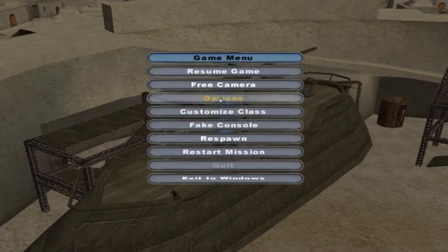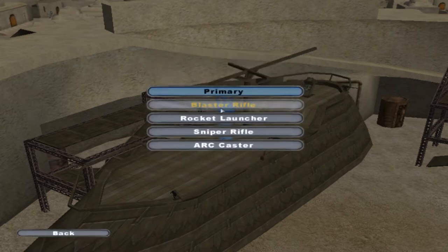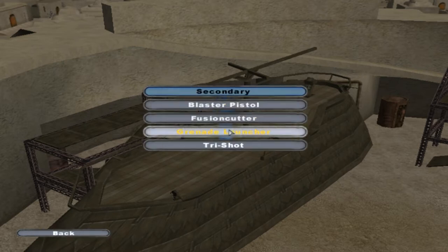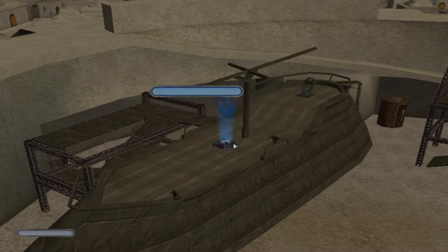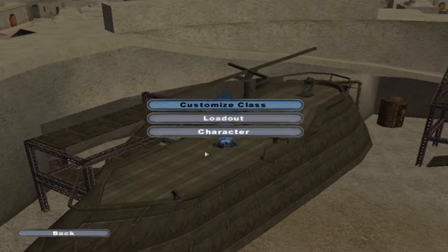We're going to be on the Rebels, and as you see, you can customize your class. Let's just choose our loadout. We'll keep the blaster rifle, because I like blaster rifles. And then we'll choose the grenade launcher. The explosive will do mines — mines are pretty cool. And the special item will do health and ammo. So there's our loadout.